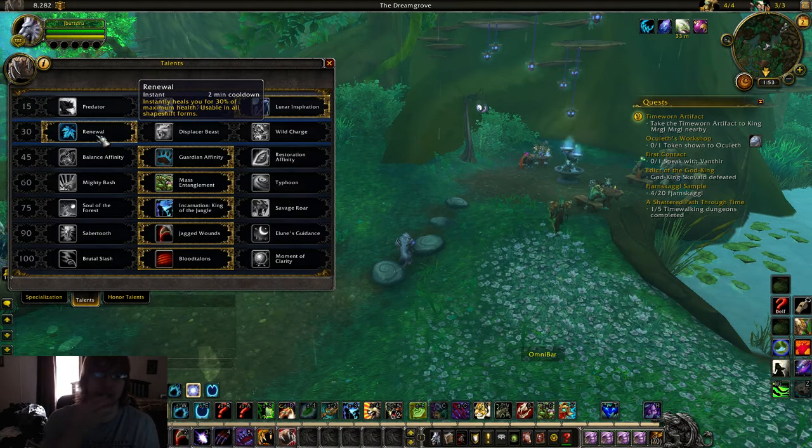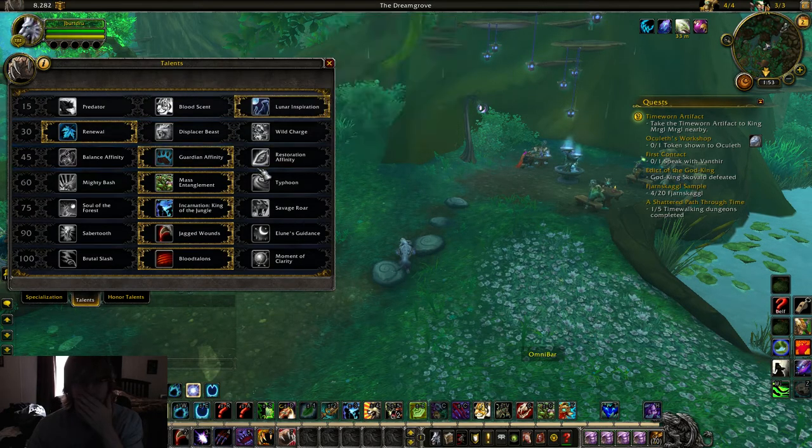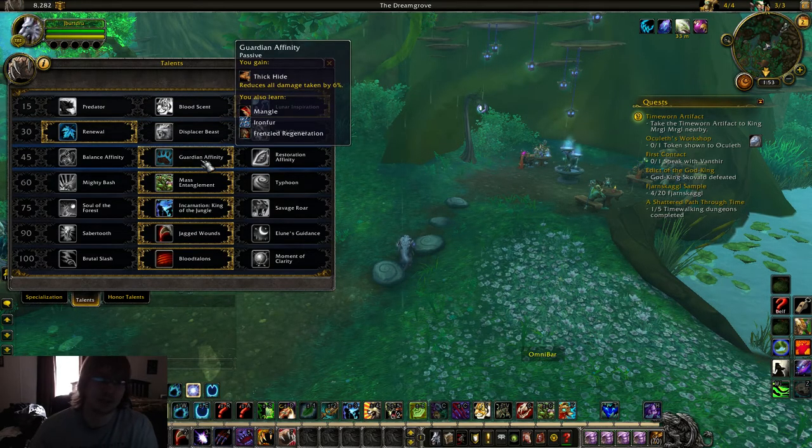Renewal — this is something odd. I don't really like Renewal, but versus melee cleaves the games are fast. You either win fast or lose fast — that is their mental attitude. So a big heal, remember, using bear form, a big heal is pretty nice. The third tier, Guardian Affinity — 6% damage reduction, and you can go bear form and spam Frenzied Regeneration. Lots of healing, lots of survivability versus melee comps.